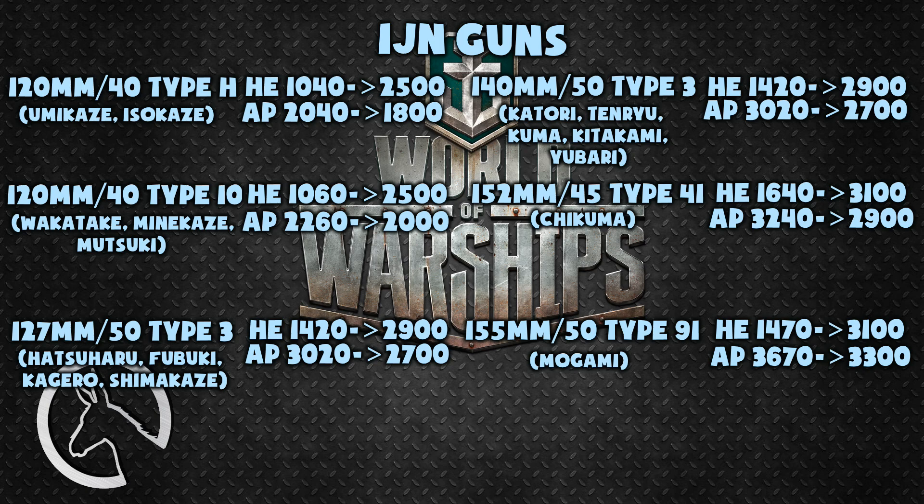The 140 millimeter gun found on the Katori, Tenryu, Kuma, Kitakami, and Yubari had its HE maximum damage increased by 1480 points up to 2900 and had its AP nerfed by 320 max damage down to 2700. The 152 millimeter guns found only on the Chikuma have had their HE ammunition damage buffed by 1460, whereas AP was cut by 340 damage.